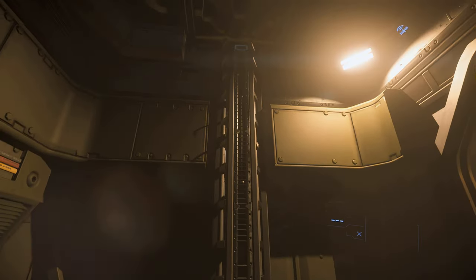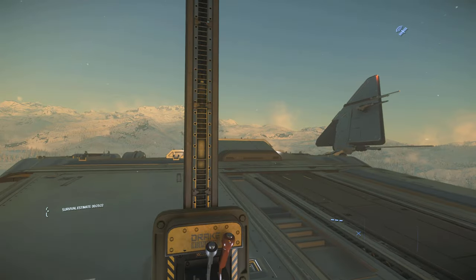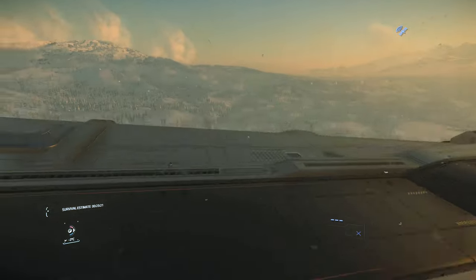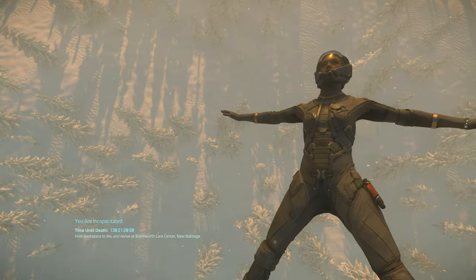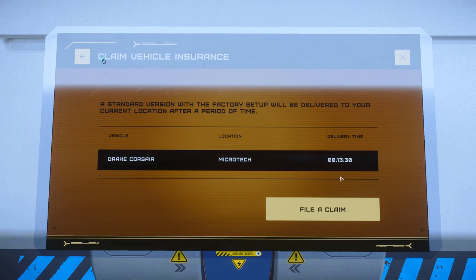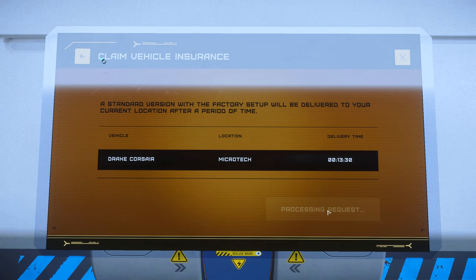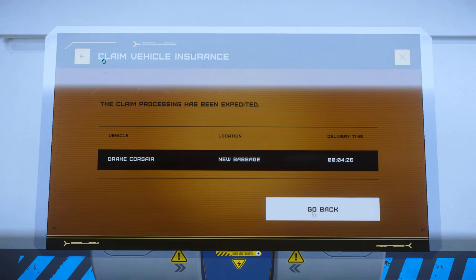One thing to note about taking the elevator to the roof is that you have to be careful, because if you step off the elevator while the ship is in motion, you will get blown clean off the ship — which is pretty hilarious — and it also let me discover what the ship's insurance claim time was. It takes about 13 and a half minutes to claim, and can be expedited to four and a half minutes for about 7,000 alpha UEC. The more you know.